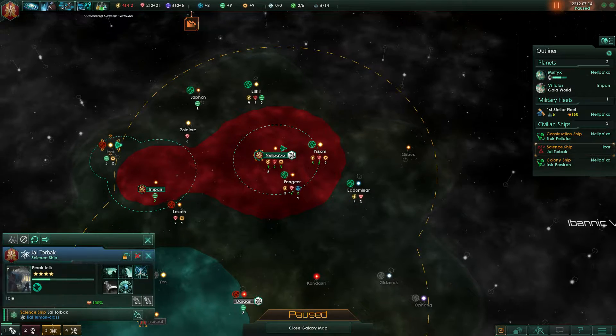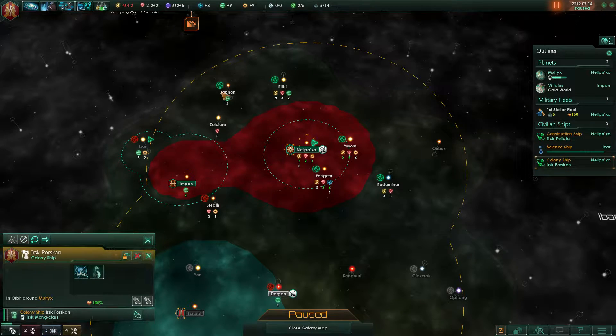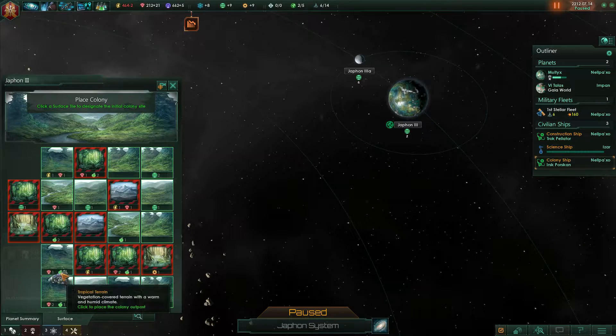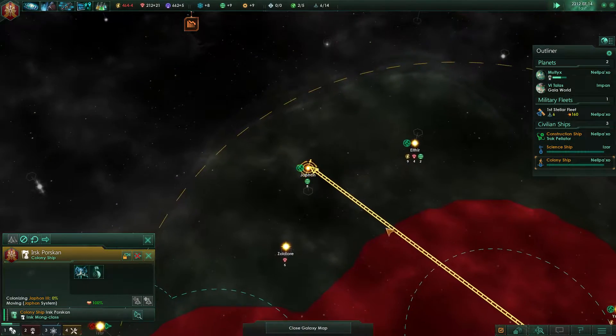We have a science ship here that's not doing anything, so let's send him on a survey mission. We also have a colony ship that's not doing anything, so let's send him to colonize this planet. I think we decided that we wanted to colonize our land here — yeah, I think that's the best possible. Send him here.